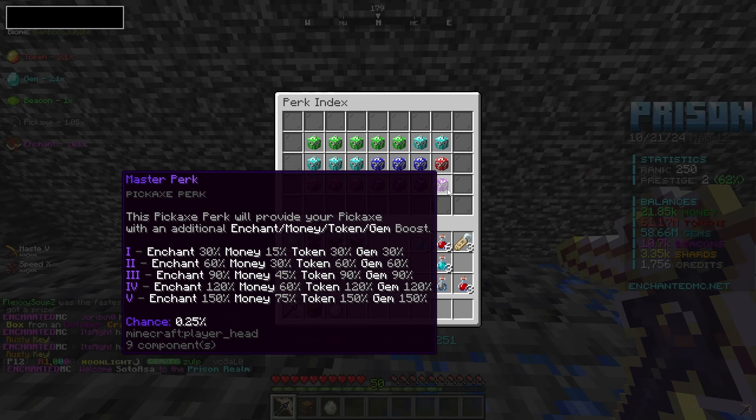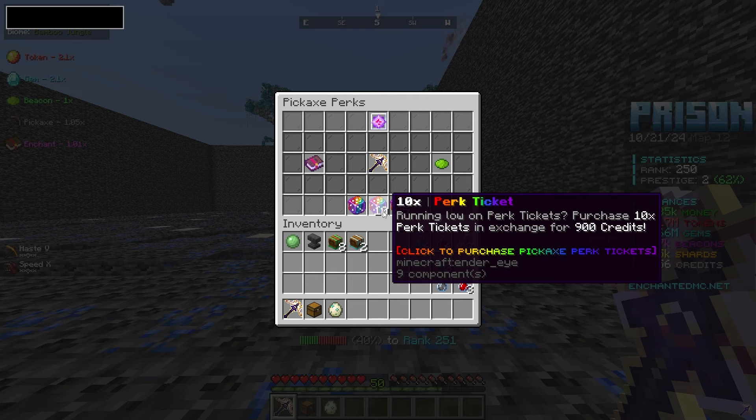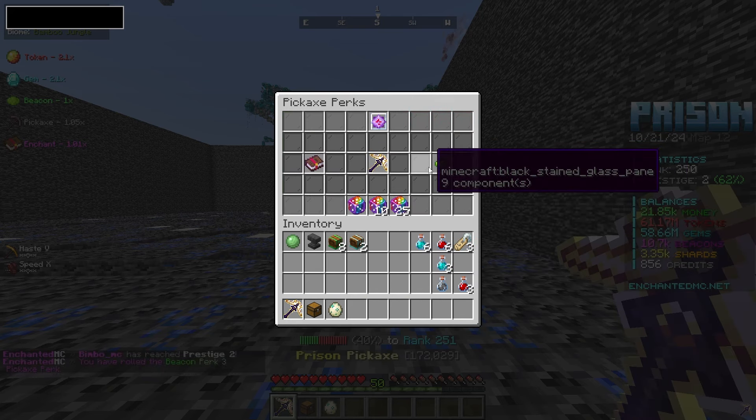I don't even know what the best one is. It looks like master because it gives 150 — oh my gosh, we need master five, that looks insane. I'm going to go ahead and spend 900 credits on this, and now we have 10 perk rolls.